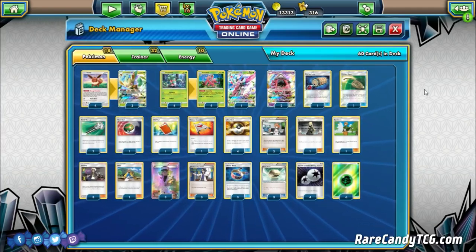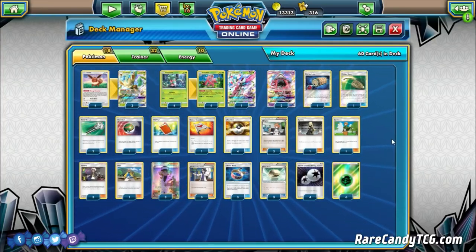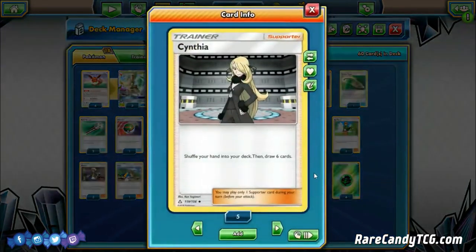Going on to the trainer cards — the supporter line might look a little wonky at first, but I've been pretty happy with it so far. Our main draw support is 3 Sycamore and 3 N, the staple draw supporters we know and love. We're not really relying on Cynthia too much, but we are still playing one copy — shuffle your hand into your deck and draw 6. The reason we're not playing more copies is because this is an all Stage 1 deck, and after you use Grand Bloom you can usually afford to Sycamore your hand away — there aren't too many moving pieces other than maybe Double Colorless Energies you don't want to discard. We're playing one copy of Cynthia just to give us the out in case we want to Lele for a different supporter without refreshing our opponent's hand.